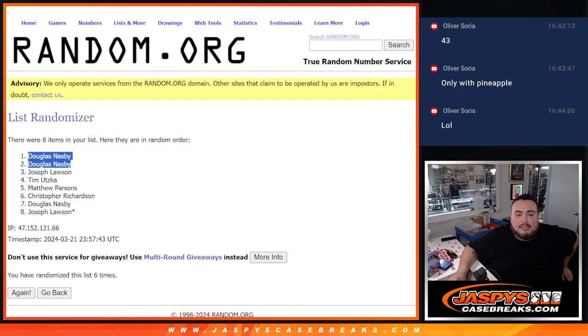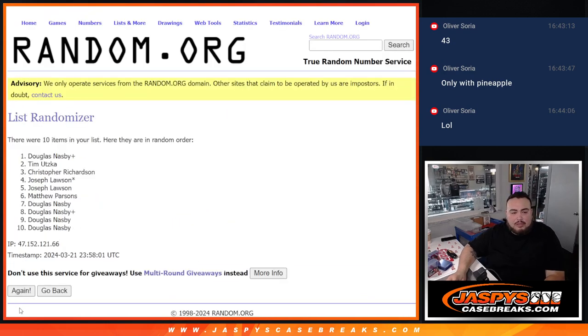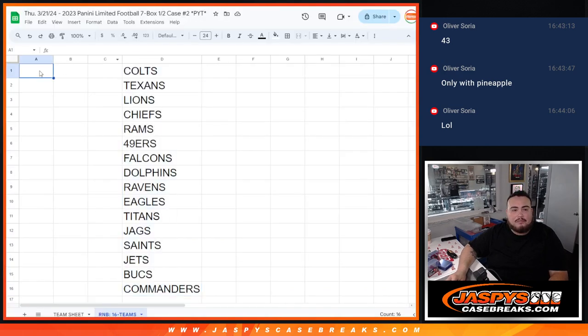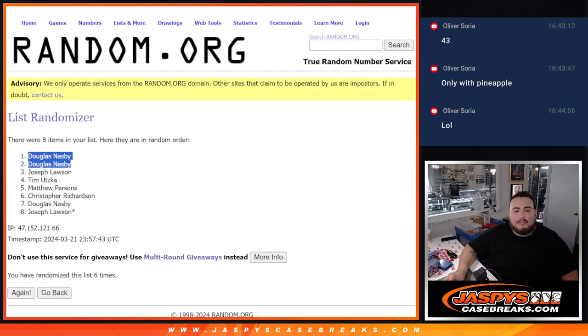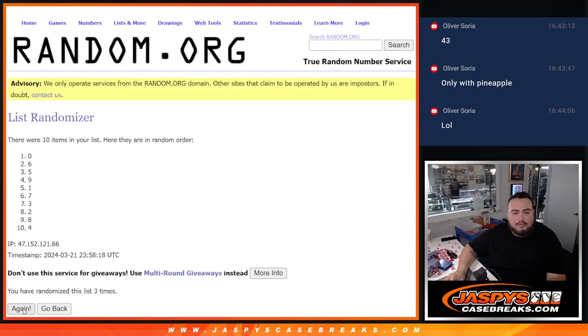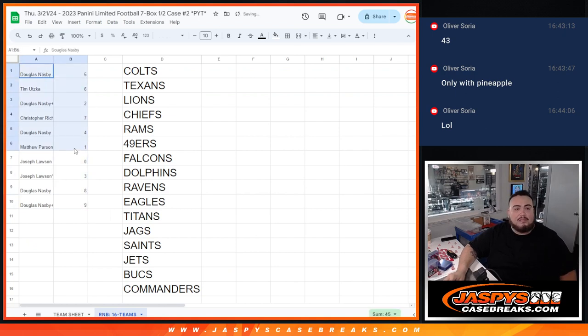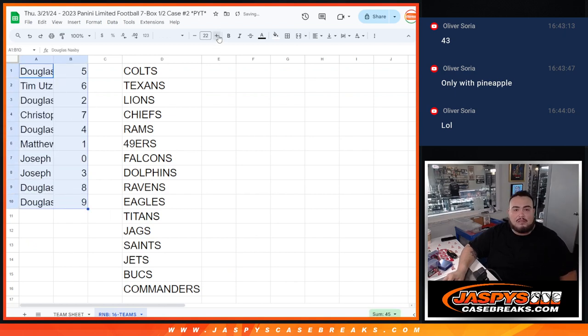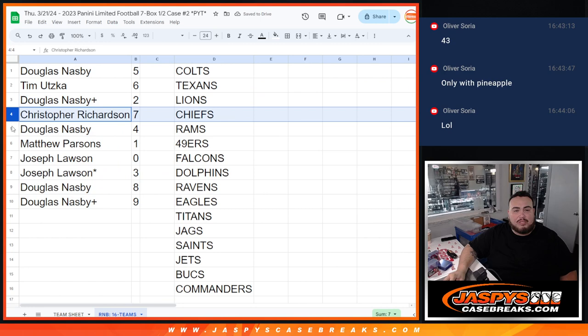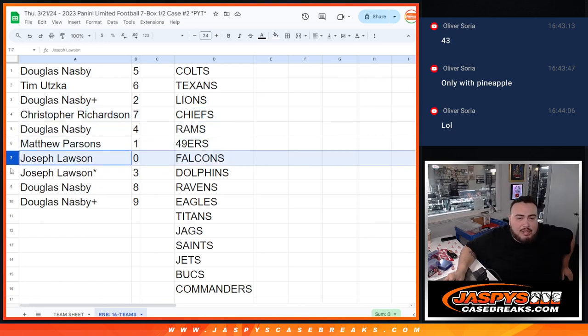Three spots there — six times down the list of names and numbers. After the randomization: Douglas has spot five, Tim has six, Douglas has two, Christopher has seven, Douglas has four, Matthew has one, Joe has zero — ending our redemptions — plus three. Last spot goes to Mojo, and then Douglas with eight and nine.